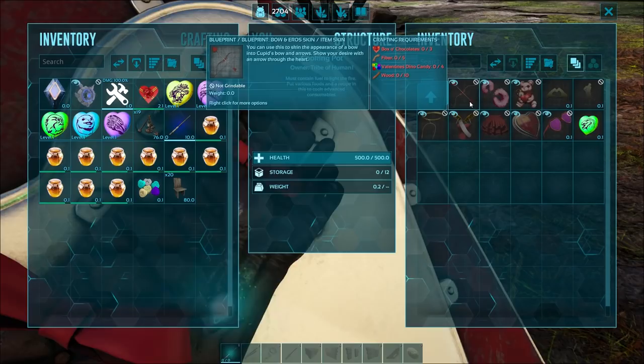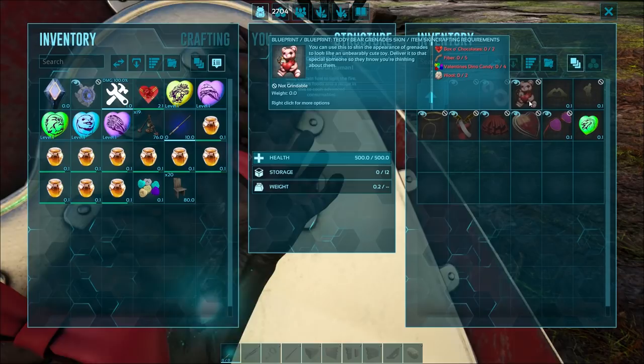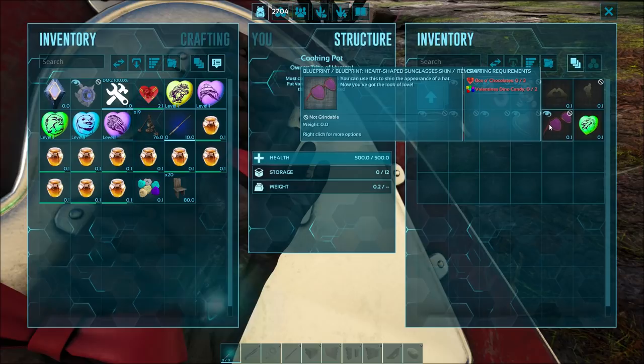In order to get all these new items, you will need a cooking pot. Inside of the cooking pot, you'll see all the holiday-themed items for Valentine's or Love Evolved. Obviously, these are the only two new skins — all these other ones are from previous Love Evolved events. You can still get these, and each one requires a box of chocolates and Valentine's Dino Candy at the bare minimum.